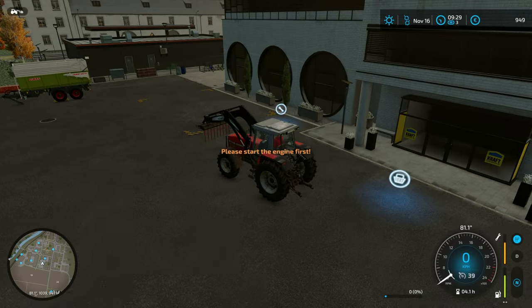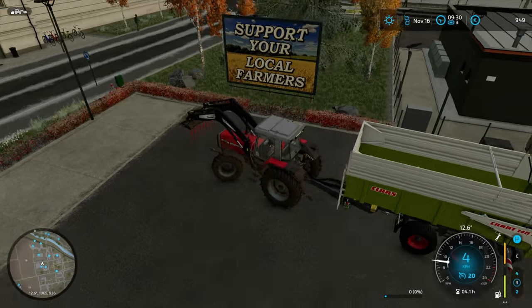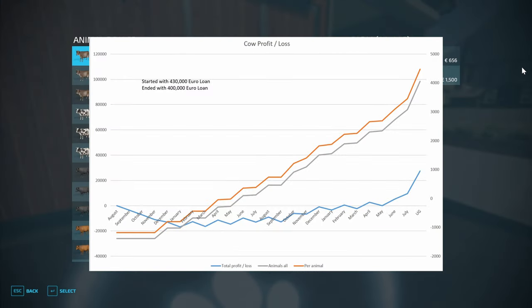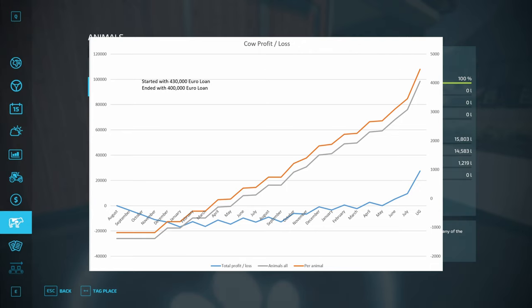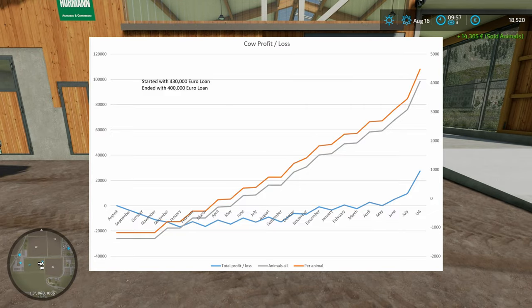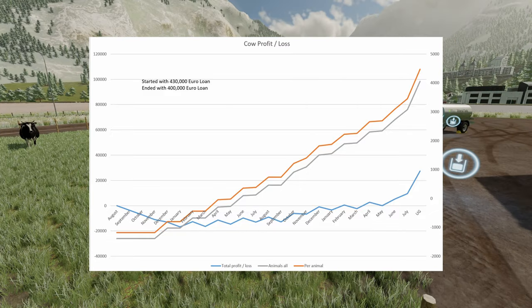Looking at income — if we ignore the cost of getting set up, the animals made quite a lot of money, in the region of about £120,000. We would have made more if we'd bought older cows because we'd have had calves earlier. But either way we made about £120,000 in income, which is obviously really nice. The problem was with the massive loan over the just over two years that I ran this — we paid over £90,000 in interest, so that kind of wiped out what we made.